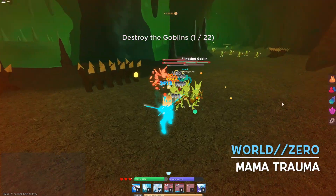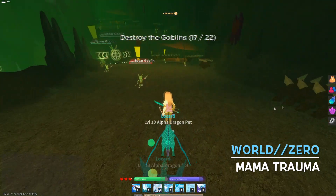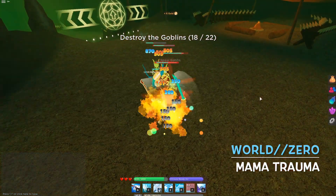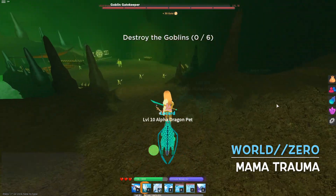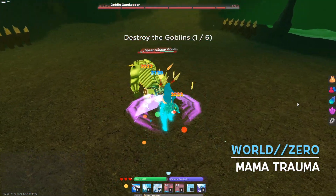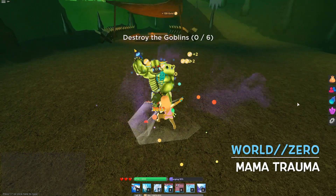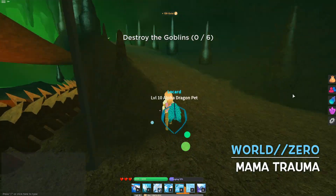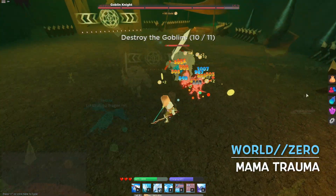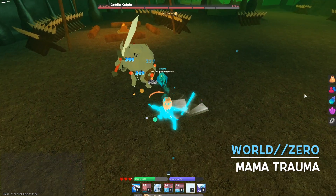I'm going to do a walkthrough on Mama Trauma for those of you that are new to World Zero. Now we are going to defeat this goblin knight to access this elevator that will bring us to victory.